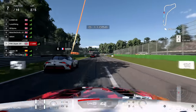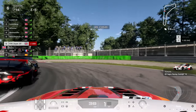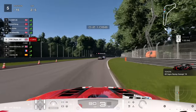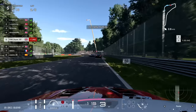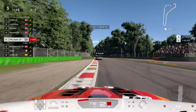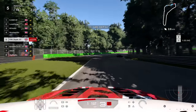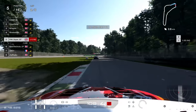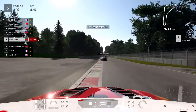At the end of lap one I begin to catch up with an almighty gaggle battling for P2 or P3. Looking up the inside — this is going to be the dive bomb of the century. To be fair to that guy, he kind of facilitated it; he could have turned in and not let it happen, but he was very kind. We actually get another move done on the exit. Coming to Della Roggia on lap two, carrying the speed through, trying to catch up with the battle for third.